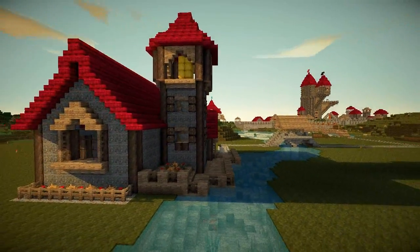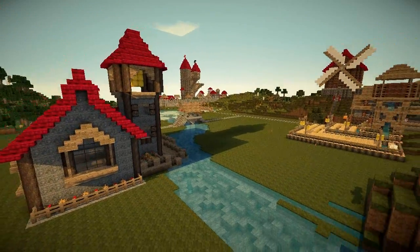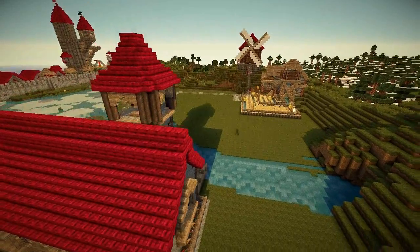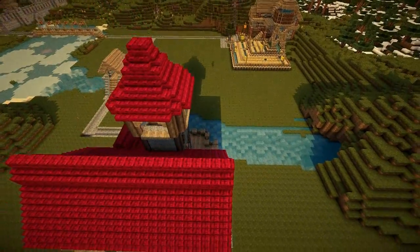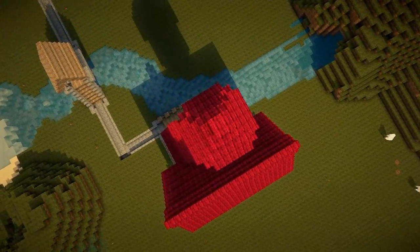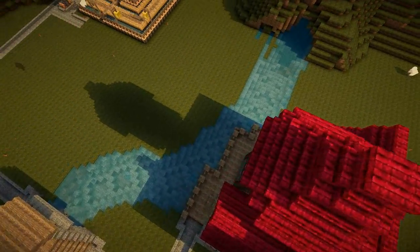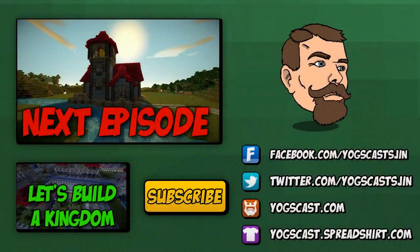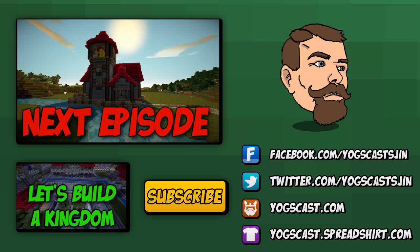So keep your comments coming in about what you want to see from our village, because it's our village, not just mine. We'll need a name for our village still, a name for the city, and ideas for buildings that will go in our village. So far all we know is that we want more farms and a church or some kind of religious building. So I've been Sjin — thanks for watching this episode of Let's Build a Village. Hope you enjoyed. Hit subscribe and I will see you guys next time.